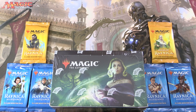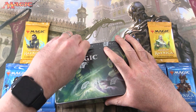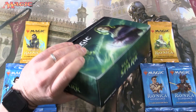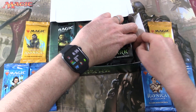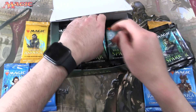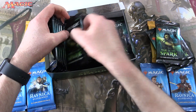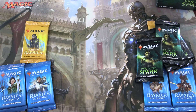Today on MTG Unpacked, we're getting stuck into a brand new box of War of the Spark, along with some Guilds of Ravnica and Ravnica Allegiance. I'm going to grab four packs out of here — these will be for Patrons. Let's set the box aside and introduce the Patrons.